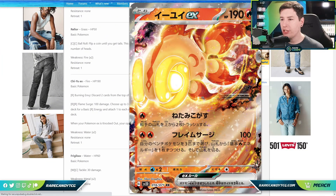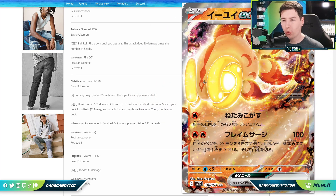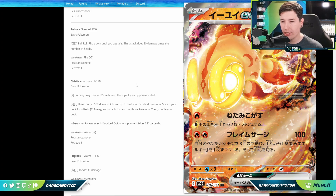First we have Chi-U EX — it's one of those Pokémon from that weird quartet from Scarlet and Violet. The first attack discards two cards from the top of your opponent's deck, and the second attack for two Fire does 100 — you choose up to three of your benched Pokémon, search your deck for a basic Fire Energy and attach it to each of those Pokémon, then shuffle your deck. Both attacks are actually kind of interesting; the first one reminds me of Houndoom EX from the XY era, which was a popular mill deck.